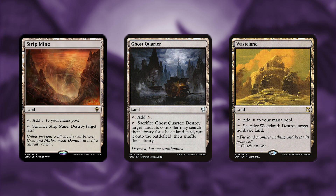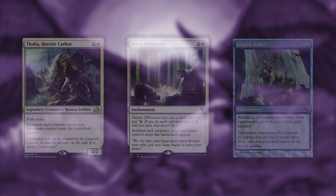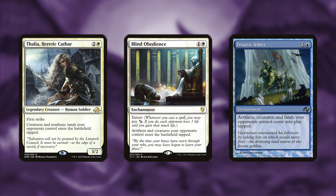There's also some targeted land destruction here to deal with any powerful utility lands an opponent might have. There are a couple other ways to slow down some of your opponent's plays by making creatures, lands, and enchantments come into play tapped, with cards like Thalia, Heretic Cathar, Blind Obedience, and Frozen Aether.